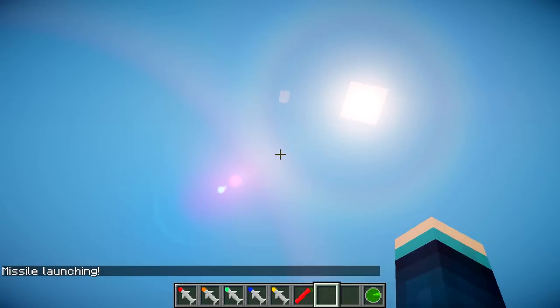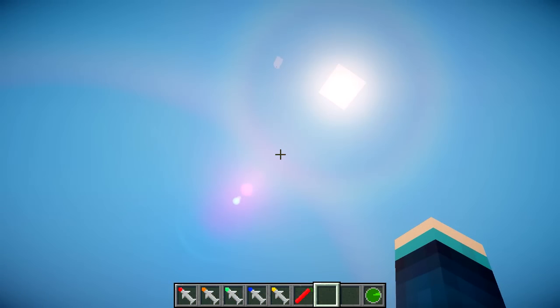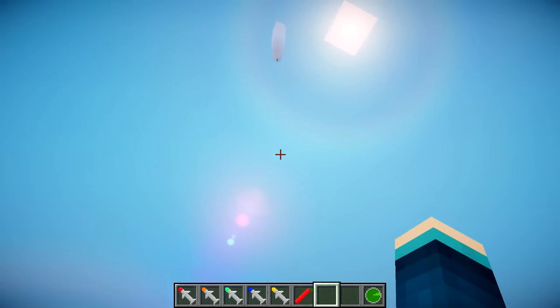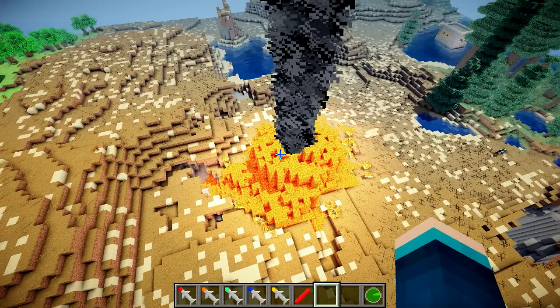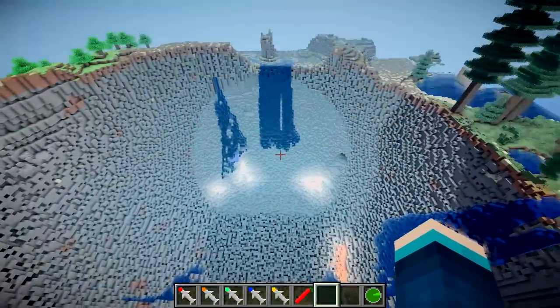Here it goes again straight up into the air, and it's going to slam down and blow up a massive area. I'm going to be flying for this one so you can see how big this crater is. You're going to see how amazing it looks — unless the lava absorbs the explosion, I didn't think of that. It's going to go straight through the lava — lag — I think it has worked, otherwise we wouldn't be getting lag. And there we are, it has loaded, and look at the size of that crater!